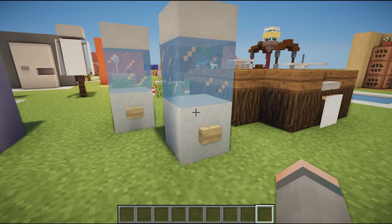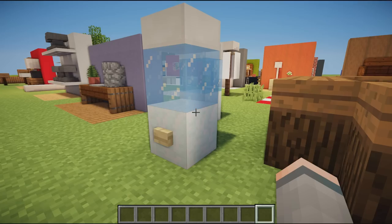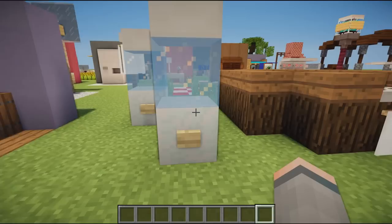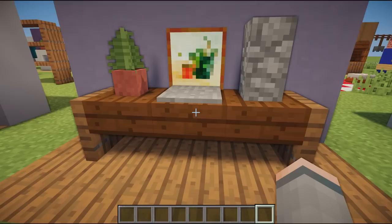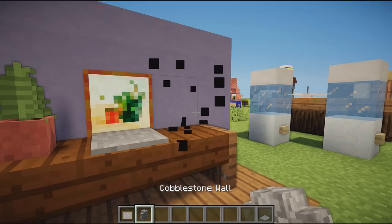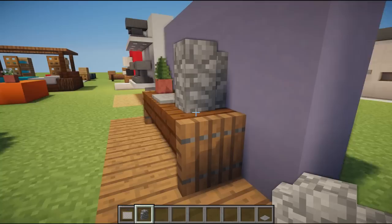Moving on, we have an ice or water machine — a very simple design. It's a snow block, an ice block, a quartz slab on top, and a button on the front. Super simple, takes two seconds. The ice might be a little hard to get in survival, but you can place it in an office, games room, or bedroom.